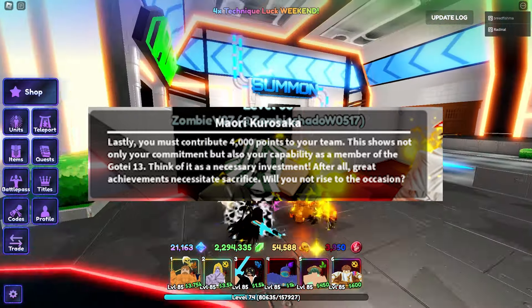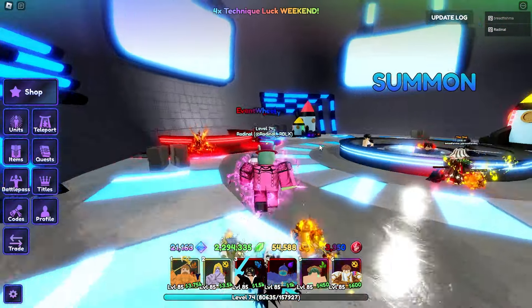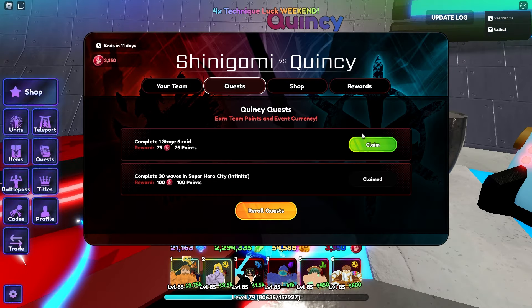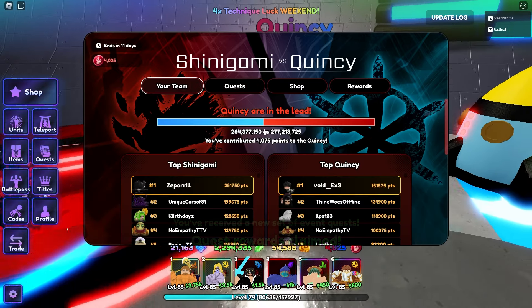You also want 4,000 points for your team. So that means 4,000 points in the Quincy versus Soul Reaper event — right here, Shinigami versus Quincy. I've got 4,075, so that's the 4,000 it's talking about there.